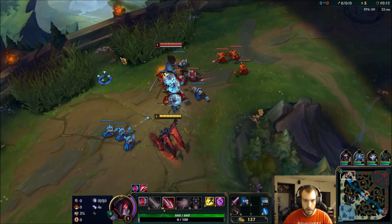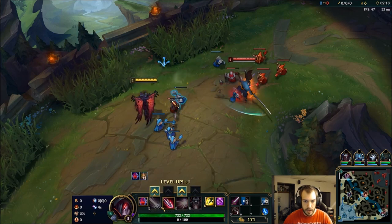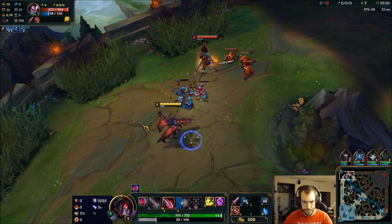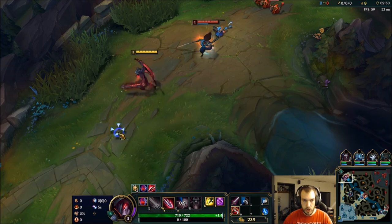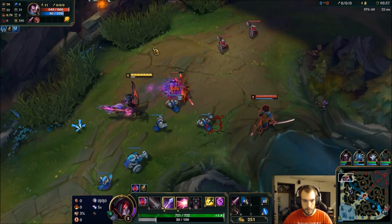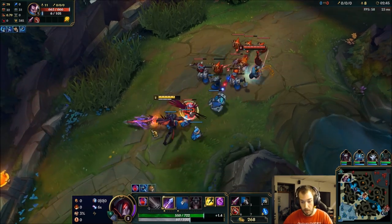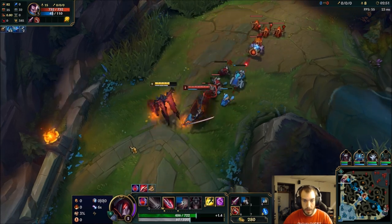The build I'm going with is off of the number one Aatrox in Korea. He is a rank 5 Aatrox player. He goes Titanic Hydra into Rageblade into Trinity Force, Guardian Angel. That's the build we're going with. I also got Minion Dematerializer, which he does too, but I actually meant to switch Approaching Velocity for it — my bad, but that's okay.